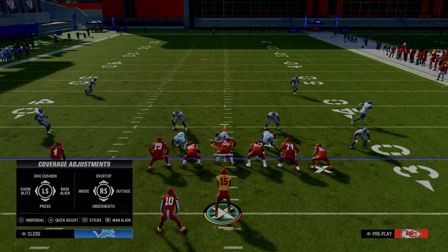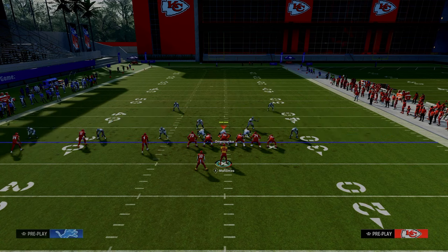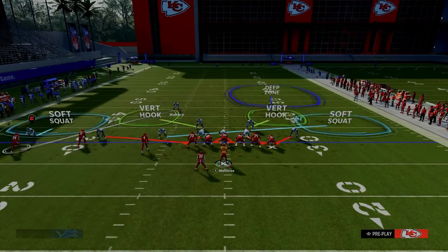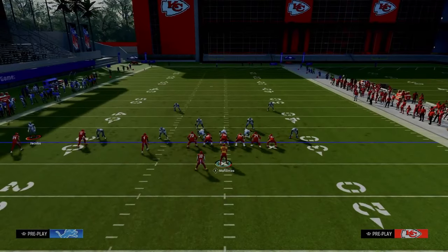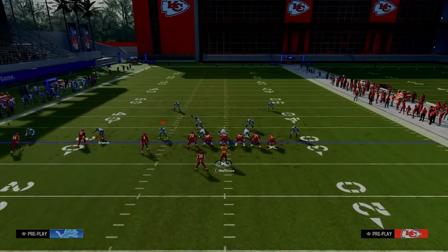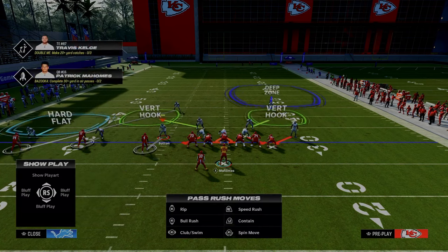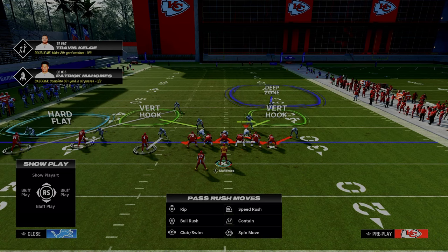Another adjustment you'll probably see is they'll cross-man — taking the safety and cross-manning him onto that outside trips receiver because the flat zone has to help on the bubble screen. If that flat zone is in a hard flat, now think about what those two defenders are going to potentially be in — most likely manned up. That leaves a very isolated coverage on the back end on the right side of the screen.